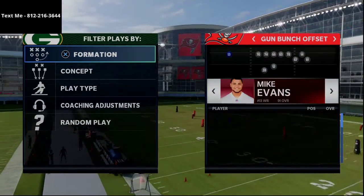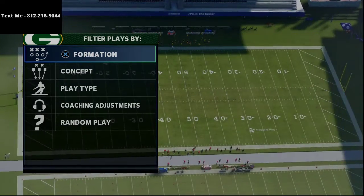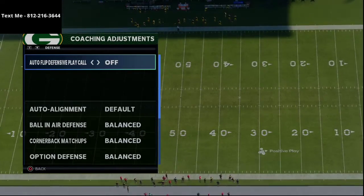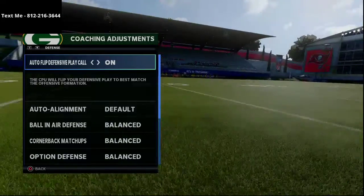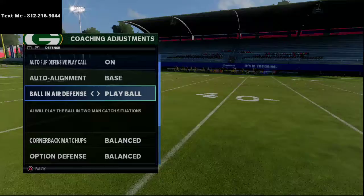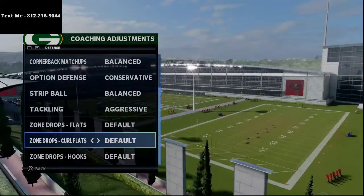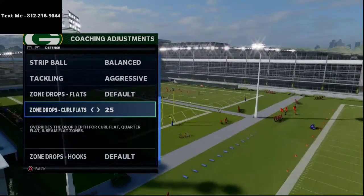We've got Godwin, Evans, Brown, and Gronk here. His base play in Carolina bunch is almost always double post. Dat Boy had auto flip on, base aligned set to baseline, ball in air to play ball, option defense, conservative tackling was on aggressive, and his zone drops were default — with the exception of curl flats, which were either 20 or 25 yards.